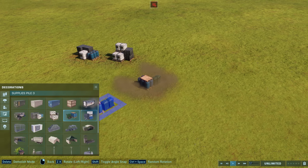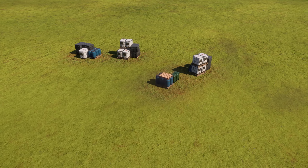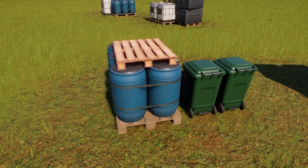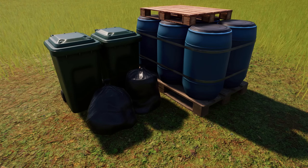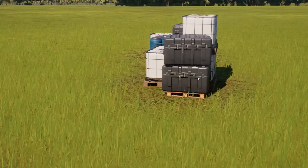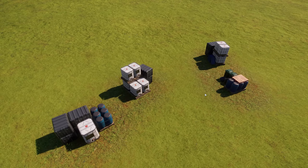Update 6 added supply pile three and supply pile four, but unfortunately they replaced the originals. And now, as you can see, we've got access to all four of them. We've got ones with barrels, a pallet — love a pallet — and some wheelie bins, lovely wheelie bins, and some trash bags. Then this other one over here is basically the same but with these sort of little plastic trays falling off at the front. Just a little bit more variety, mixes it up.